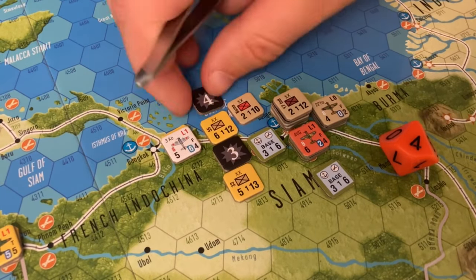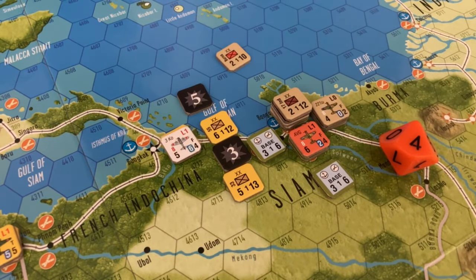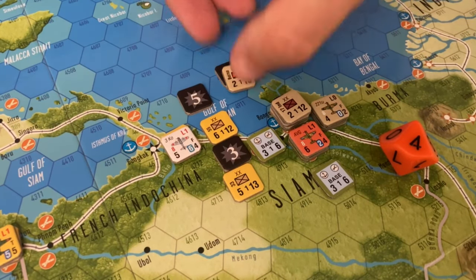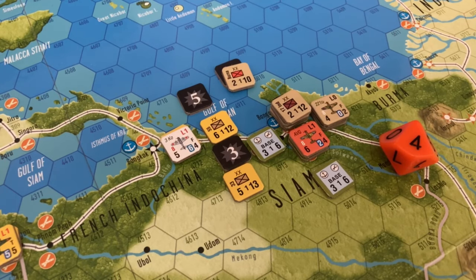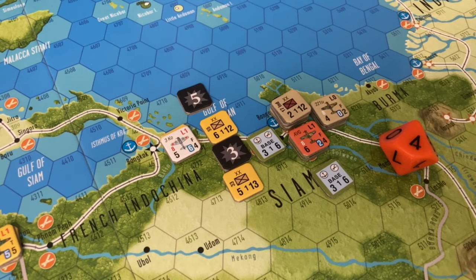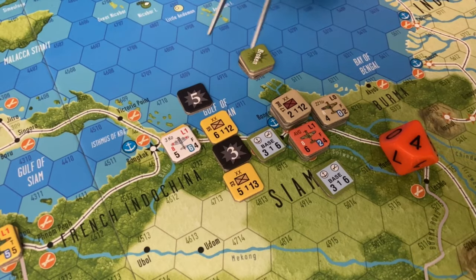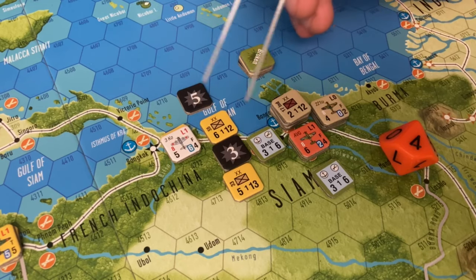One hit goes on the lead unit, so the attacker goes from 4 to 5. The Burmese unit takes 3 hits. After taking hits, the Burmese unit has to roll a troop quality check - rolling a 7, which fails - so this unit is broken. It would make sense to retreat the unit into this hex to potentially shield the air group, but since they've already moved they'll go ahead and fall back. The Japanese units will then move into that hex, and that will be all they can do for attacking and moving this turn.